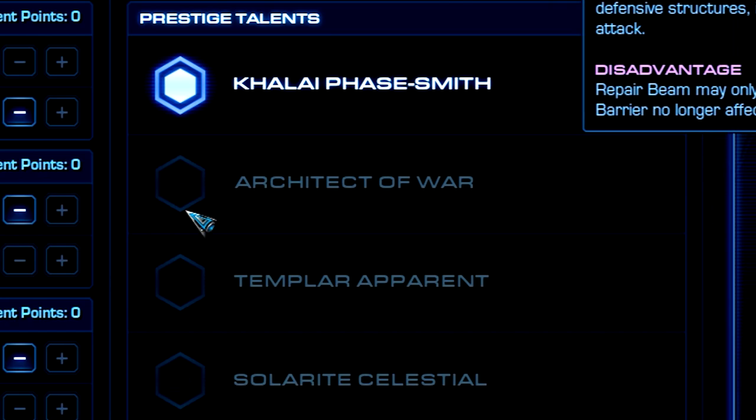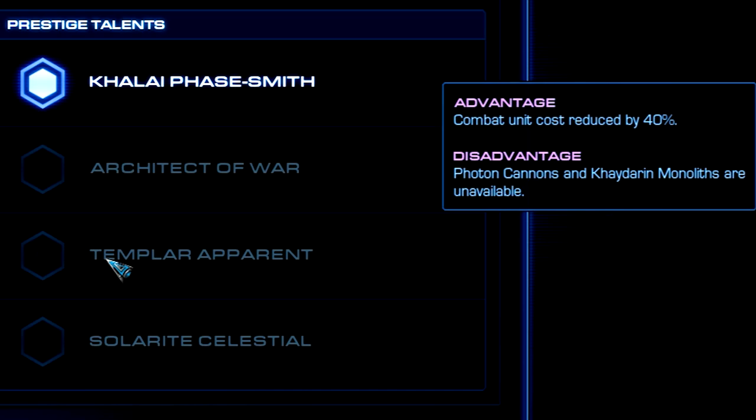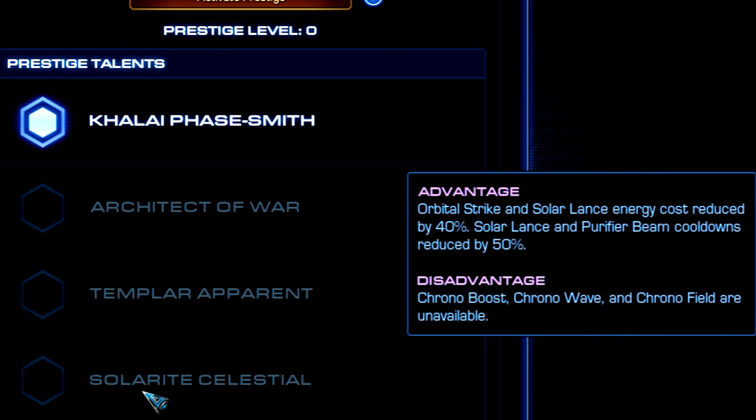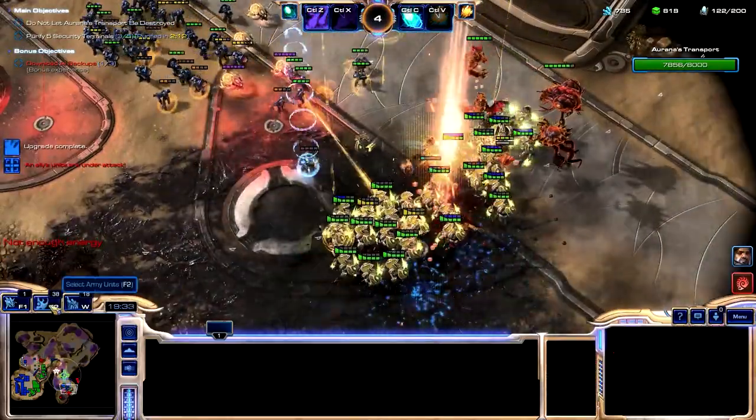Now onto the prestige talents — a system that the community has very mixed feelings about, and I don't blame them. Once your commander reaches level 15, this allows you to unlock one of three other talents which change the core of the character, while the mastery and upgrades up to level 15 stay the same, resetting the level — have to play through it again, choose another one, repeat. You can switch between any of them whenever you want as well. Architect of War turns the repair beam into only affecting structures while being much more powerful, while Chrono Wave boosts the rate of fire of all defensive structures. Templar Apparent completely switches Kerax's defensive commander style into a very offensive one by greatly reducing the cost of all units by 40%, while getting rid of cannons and monoliths. Lastly, Solarite Celestial takes away all the productivity and utility abilities, with massive buffs to damage abilities through cost and cooldown. And that, in a nutshell, is how you play Kerax in StarCraft II co-op.